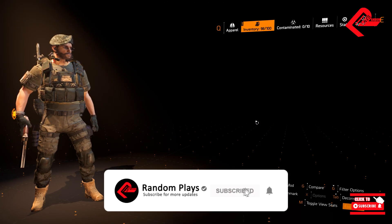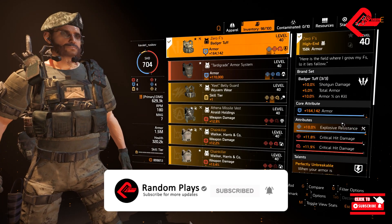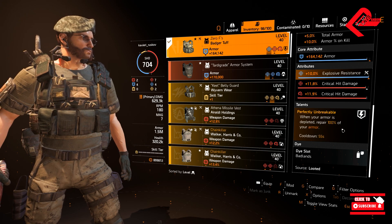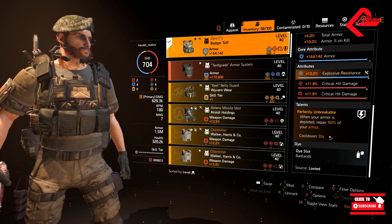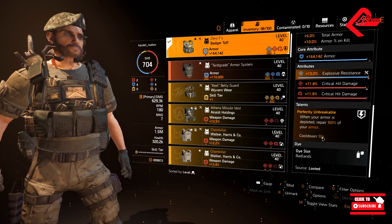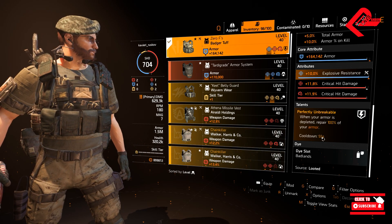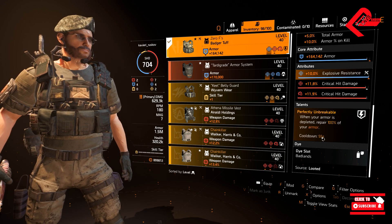Going with the talent, it would be ideal to have this named item chest piece — it instantly refills your armor by 100% when it gets broken and depleted. Cooldown is 55 seconds. If you do not have this item in your stash, you can recalibrate a decently armored Badger Tuff chest and fit in the talent called Unbreakable.